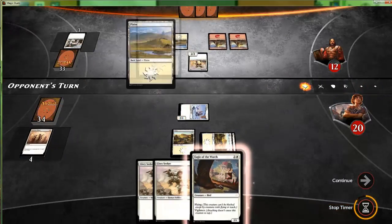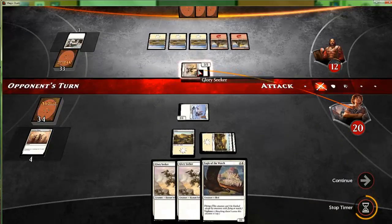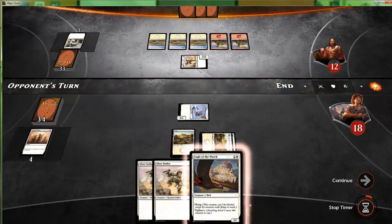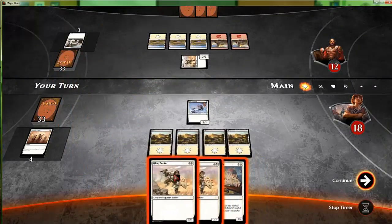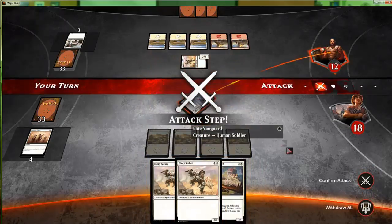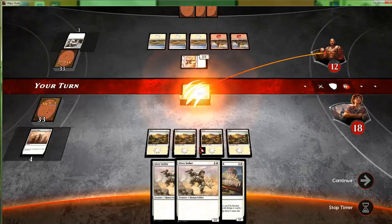That was so unfortunate — the comment section is gonna hate me. They're gonna attack anyway, that's fine. I knew what I wanted to do and you guys knew what I wanted to do. We'll just get double Glory Seeker, attack first, and hopefully not click through our second main phase. That's just pilot error — just me misclicking accidentally.